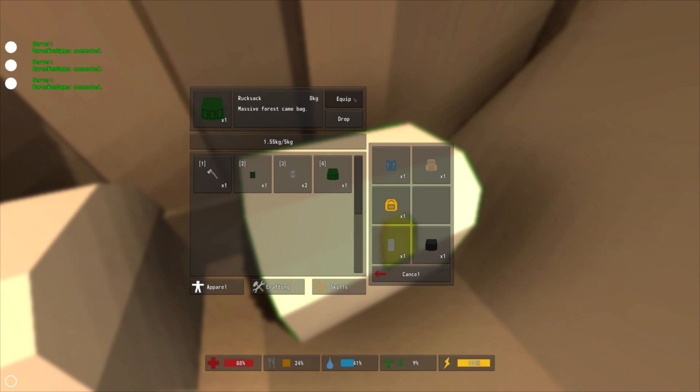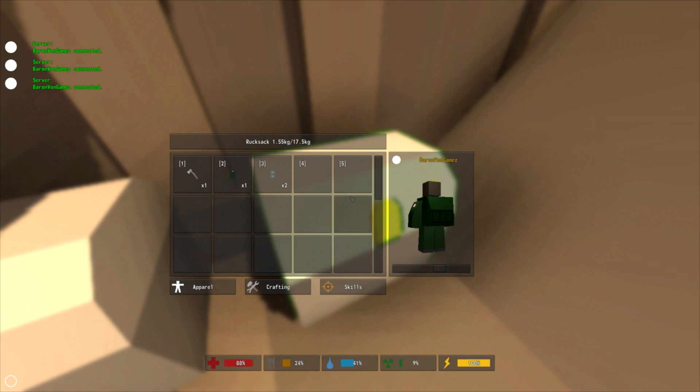And finally we have the rucksack. The rucksack can carry up to 17.5 kilos in weight. It has five columns, giving you that fifth hotkey, and five rows for a total of 25 slots.